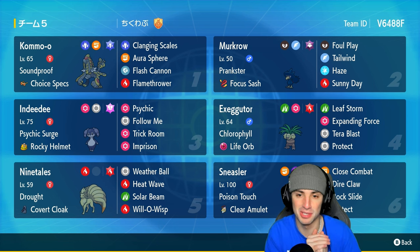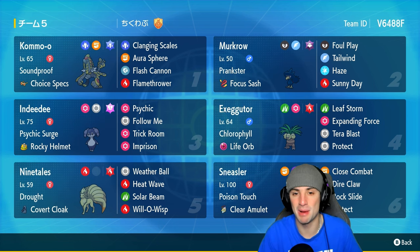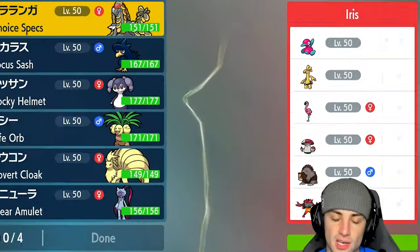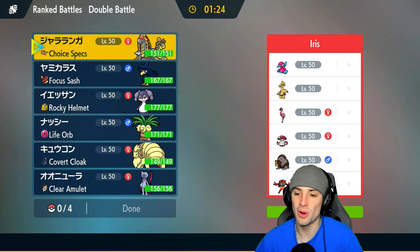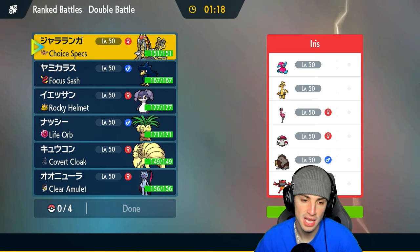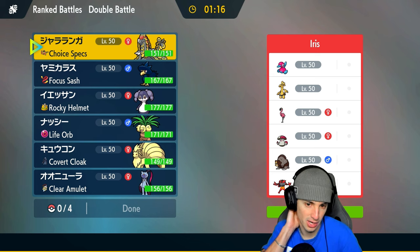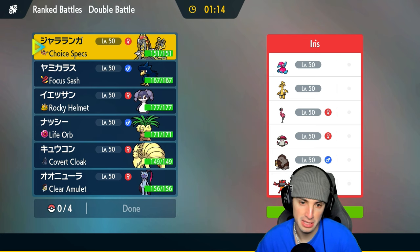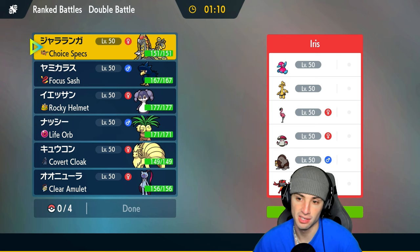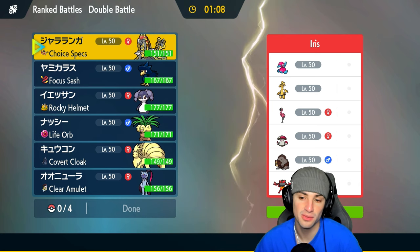Without further ado, let's hop into match number one showcasing Executor in Regulation Age. We're going up against an Ursa Luna Trick Room squad. I could lead Indeedee and use Imprison — I kind of like that, especially since Indeedee stops a lot of shenanigans. They have Ursa Luna, Incineroar, Amoonguss, Flamigo, and Golduck.